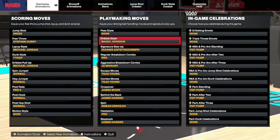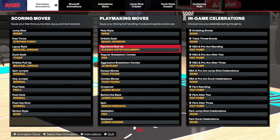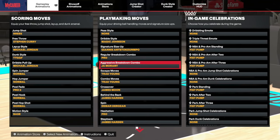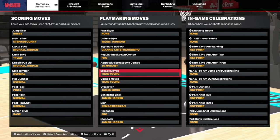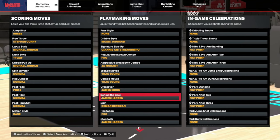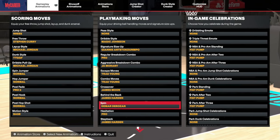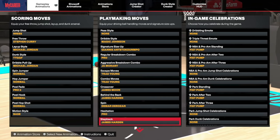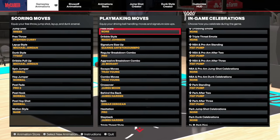For the dribble moves, I use Magic Johnson dribble style - it has a really good push cross. For size-up I'm still a work in progress but I really like Giannis's. Pro regular breakdown combo is really good. John Murray aggressive breakdown gives you a lot of space. I use Trey Young skate moves and combo moves - he has moves from 2K22 and 2K23. James Harden crossover gives you a really fast one-two boom. James Harden on the back - everybody uses this in Pro-Am. Martin Rosen spin for a quick spin and burst. Pro hesitation and James Harden step back - gives you a lot of space to create with.